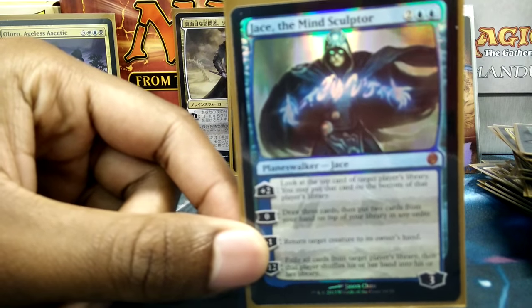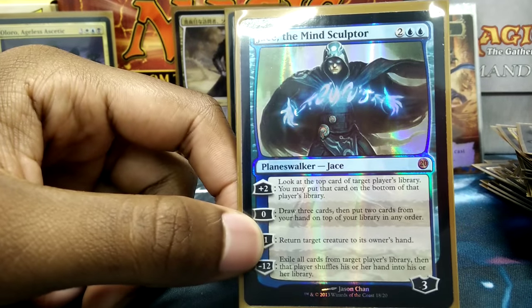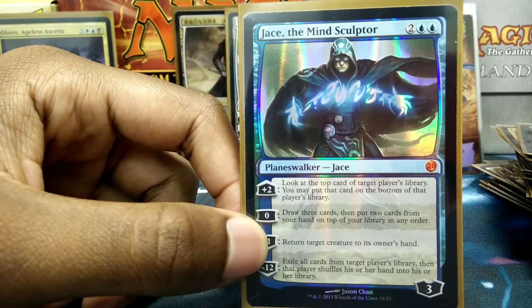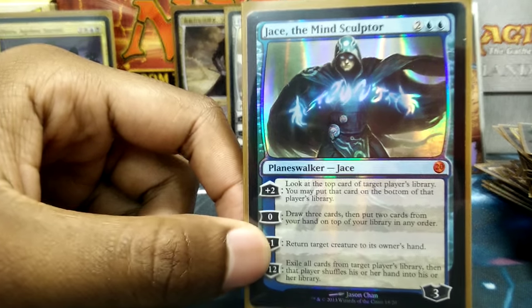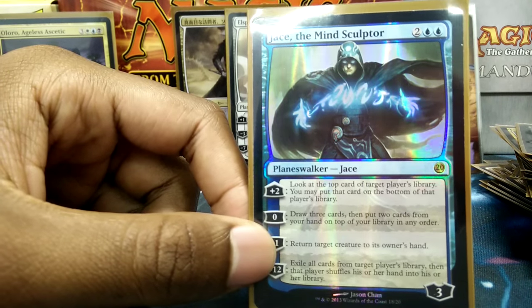Jace the Mind Sculptor because Jace the Mind Sculptor. In 1v1 I'll use his plus two and look at the top card of the deck to see if I want to take it away — it's mainly just to build up until his minus 12. In multiplayer I mostly use zero to keep card advantage.